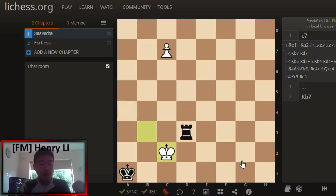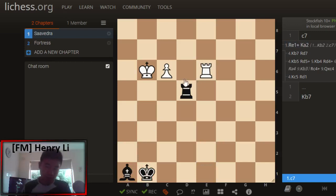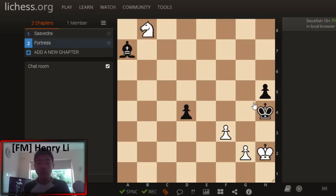That is the very nice Saavedra position. The most famous version of this position comes from this position here, not this position, but it leads to the same thing. Now we'll move on to our next and final study — a very nice fortress, as you can see by the title. I suspect more of you will not have seen this one before, so I do urge you to pause the video and try and find a way for White to draw this position, because obviously this pawn is doing a runner.